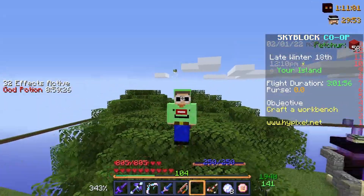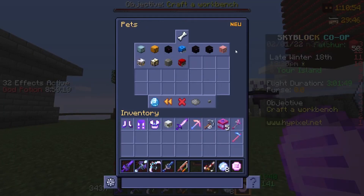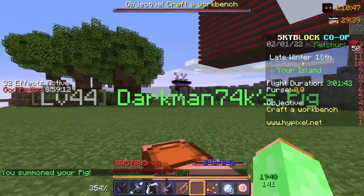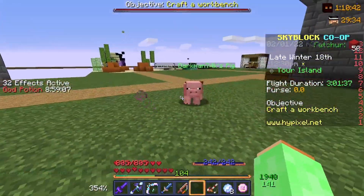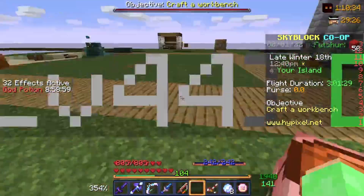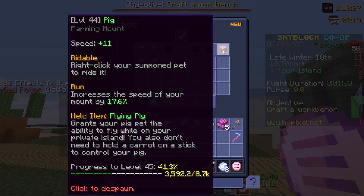For the next glitch, what you need is the Pig pet. So what you do with the pig pet — it doesn't matter what rarity it is, it can be any rarity, mine is uncommon. It's like the rock glitch but not like the rock glitch. You take your pig — oh, I forgot — it needs to be a flank pig, it needs to have the feather with the flank pig on it.